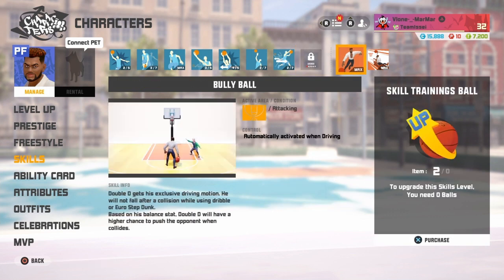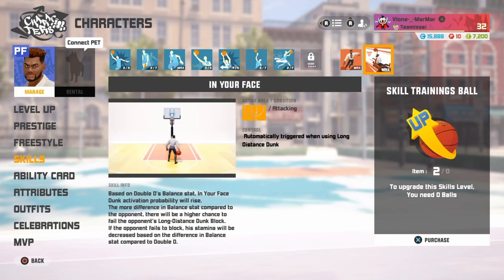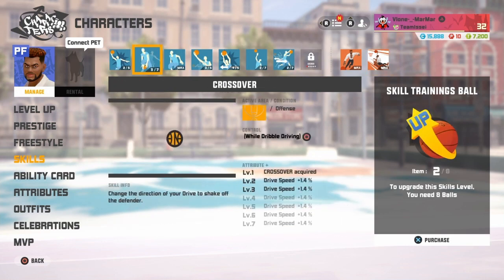Then he has Bully Ball. So if you dribble crossover in and then run into somebody, you don't lose your dribble — it just resets you. And then after it happens, it has a cooldown on it. So once you run into them once, try to get past them the second time and finish it off. And then you got In Your Face — so if somebody's in the paint and they don't jump or anything, you can dunk on them. You get an animation, like the one you saw in the video. And that's all his skills.